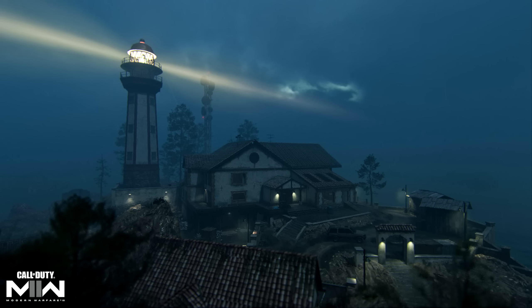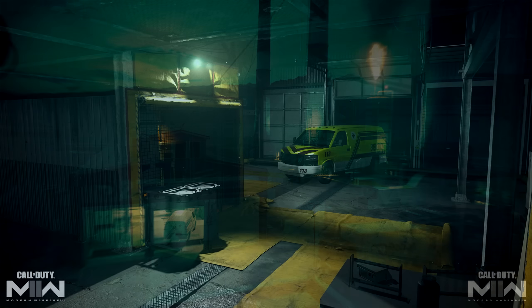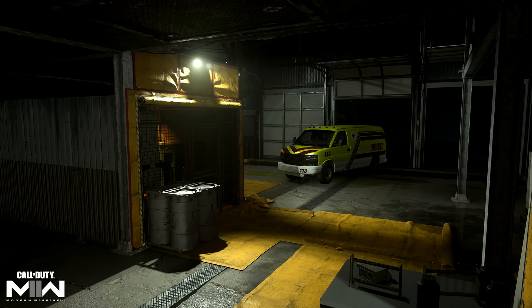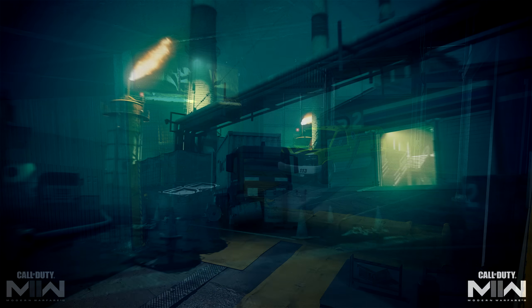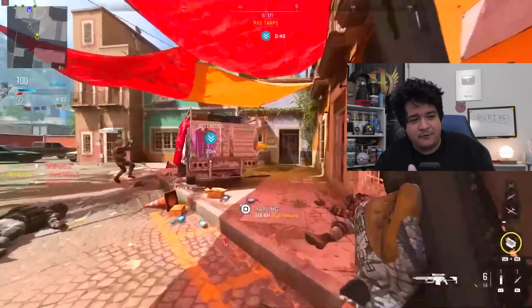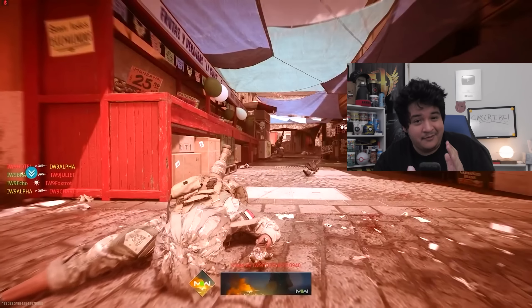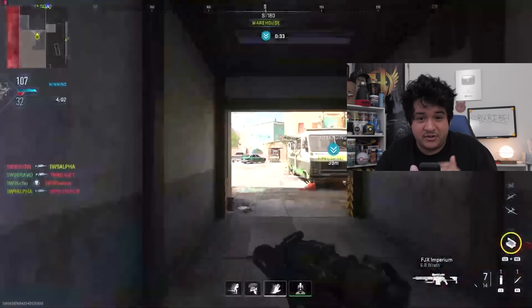At launch, we're getting Paleo's Lighthouse, which is a new 6v6 map with a really dope lighthouse that's a little bit darker, but not too dark. The second map is Black Gold, and this one is completely dark — they actually have night vision goggles in this map, so it might play a little weird. Hopefully it's not too dark where you're forced to use night vision goggles. A lot of people hated night vision mode in Modern Warfare 2019, so we'll see how this one plays, but it is a 6v6 map, which is nice.